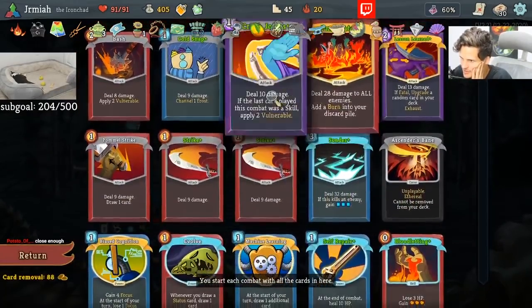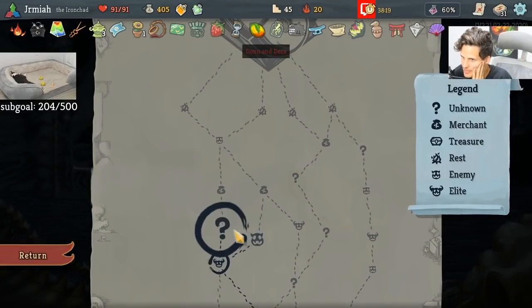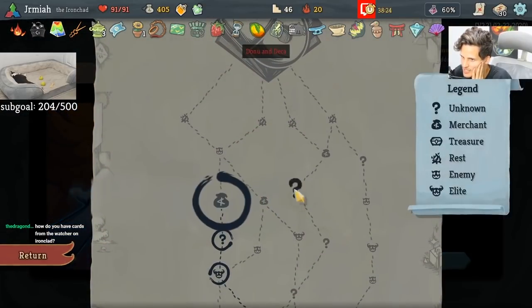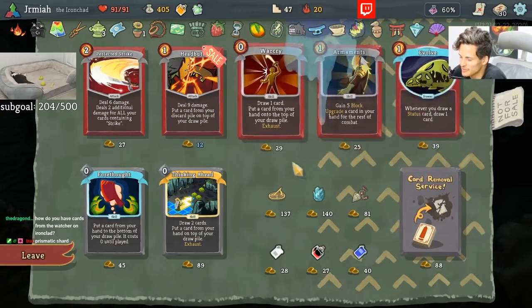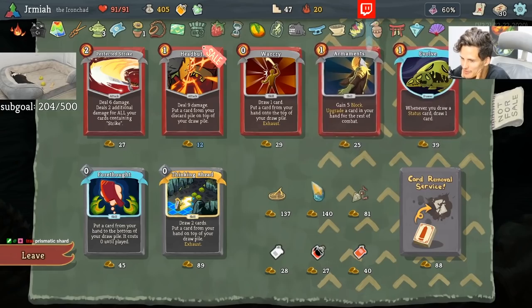Maybe we can find Calm or something else. We're going to lose our darks, our Crush Joints — it's one of my best attacks. I'm actually running out of attacks here. Believe it or not, I'm running out of attacks.